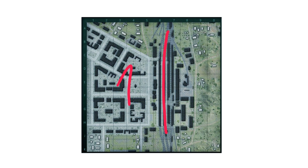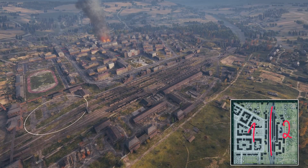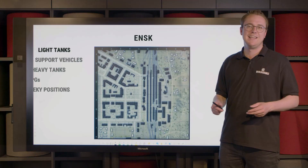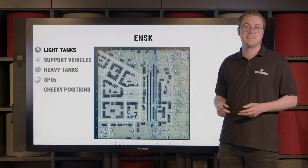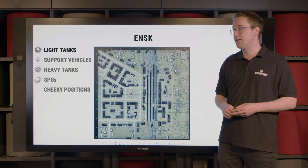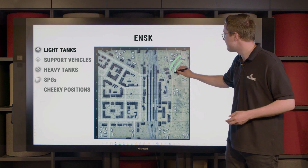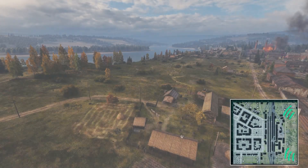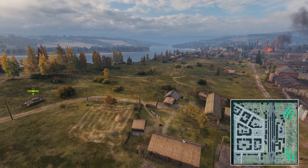On the other zone, most commonly referred to as the green, you will find some hilly zones, some bushes to snipe from, but also some additional buildings. Light tanks as well as other fast tanks and tanks with sturdy turrets are encouraged to head over to this part of the map, as here the combination of view range, pull-down capabilities and mobility reigns supreme.